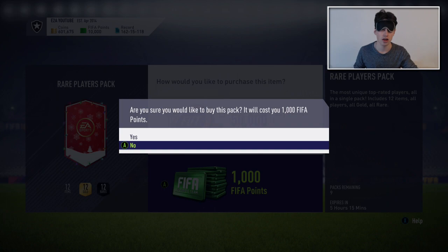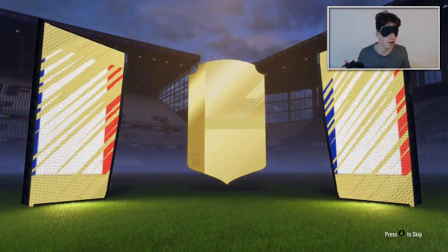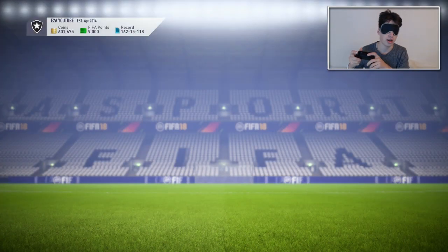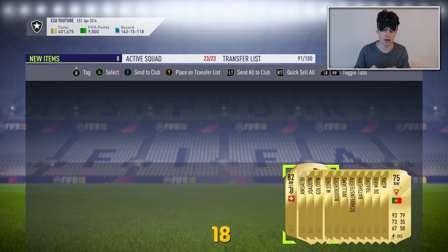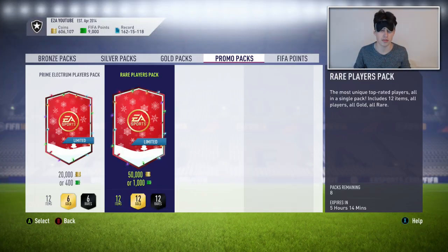Here we go. I guess by now it's probably going to have done any animations. I'll press A. There we go. That should be everything sent to the club. We're getting Zonzi — I think I saw Matuidi in the first pack, but I haven't seen anything else. Next pack. That's opened. Not the best of starts — it already messed up and opened packs with coins, but I'm not sure what we're going to get.